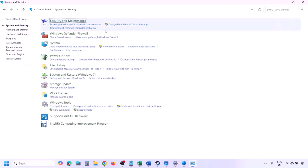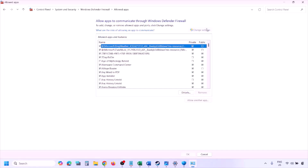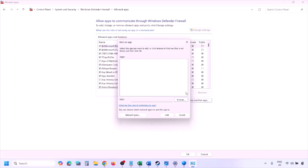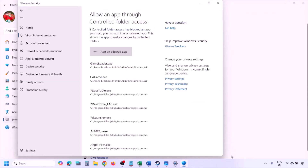You can do the same in Windows Defender Firewall. Type 'control panel' in the Windows search box, go to System and Security > Windows Defender Firewall, click Allow an App or Feature, click Change Settings, then Allow Another App, click Browse, navigate to the game installation folder, select the game EXE, click Open, then Add, and click OK.